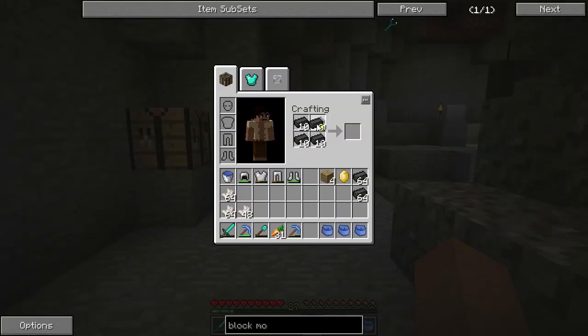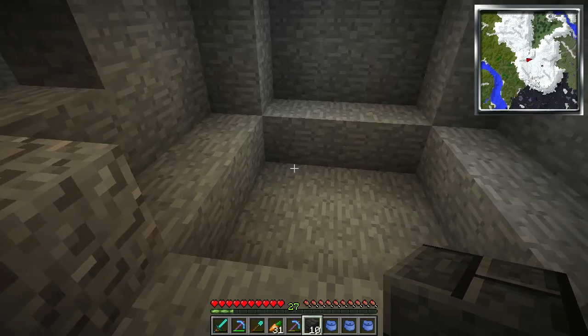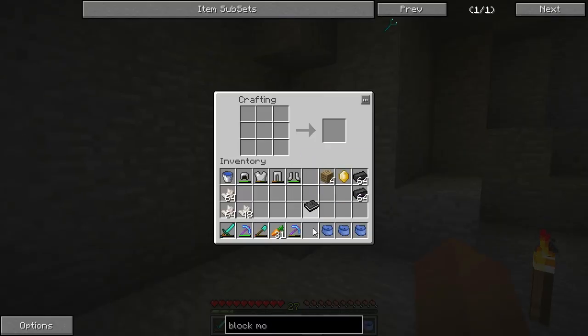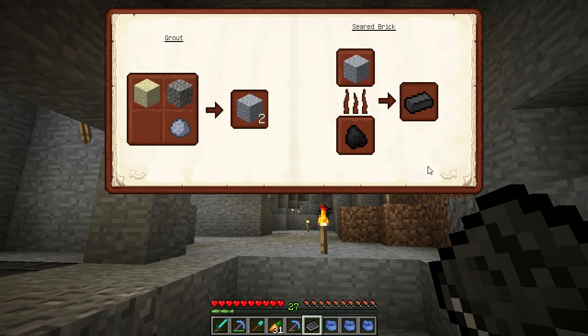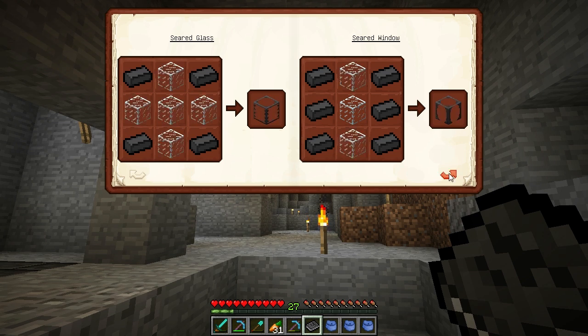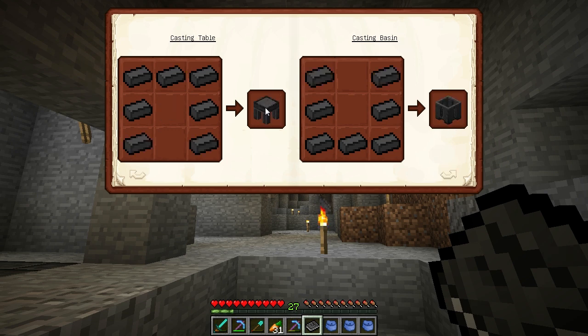Today we're mostly going to be playing with Tinker's Construct because I want to make some tools. Let me check this book - 'Mighty Smelting.' I'm going to need a casting table and all that stuff, but I'm sure it'll teach us how to make it. Now we need to make one of these - I don't have any glass. There's a seared window and seared glass, I'm not sure the difference - maybe just a design thing.